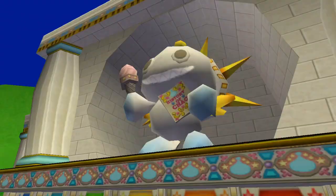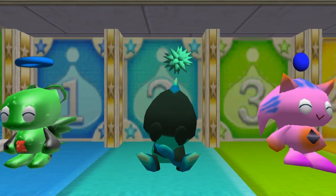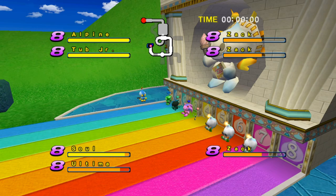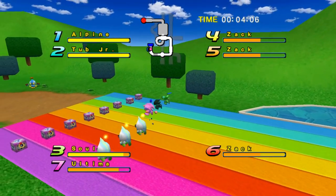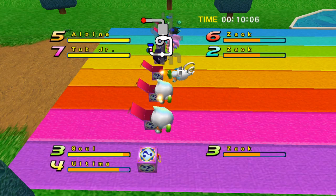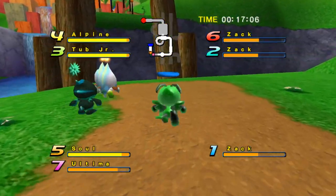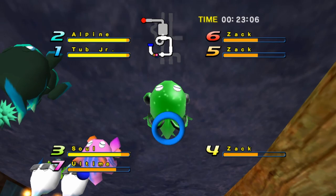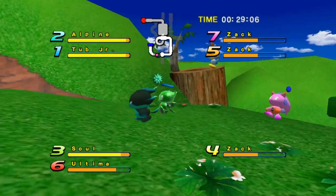For our next round, we have ourselves Alpine, Tubb Jr., Sol, Ultima, and some special guest appearances from Zack — and an Empty Slot, because we don't have quite enough for two full rounds. So yes, we have Zack just being thrown in for shenanigans. I don't think they should be that good anyway because their stats aren't that great — these Chow should easily overtake Zack. Guest appearance from Zack himself — how he's changed since season one.